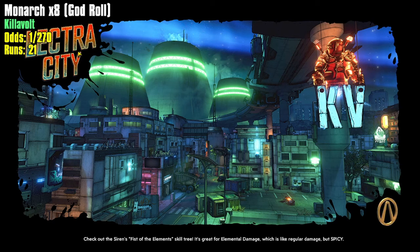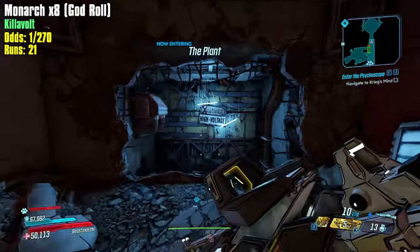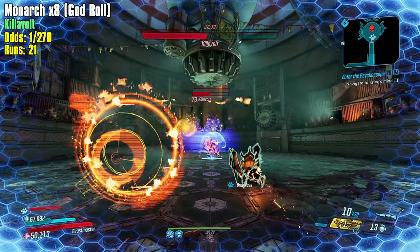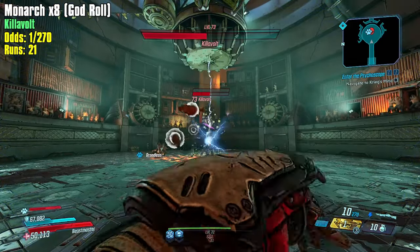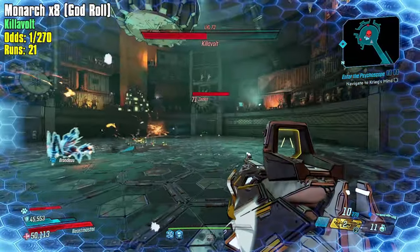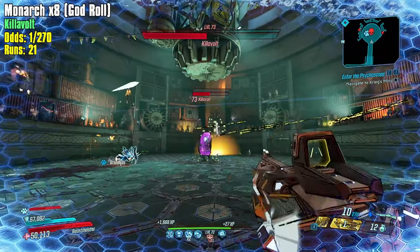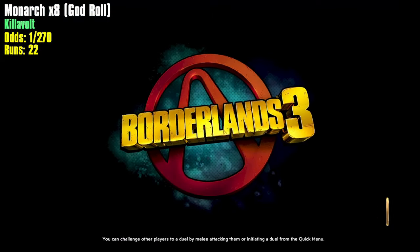Spam strats might be the way to do it — so far we're two for two with that strategy. With 13 grenades I won't run out anytime soon. Use action skill once when I jump in, fish slap him — that should drop him. Give him one, give him two — once he stops strutting, start chucking. I should get a Guardian Angel plus action skill damage bonus. Let's get out of here — 22 runs in the books.